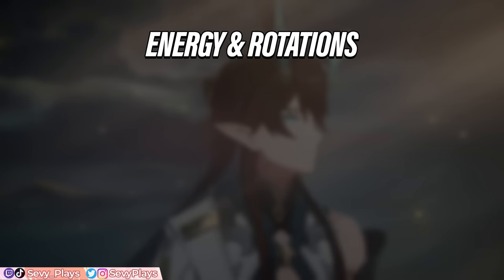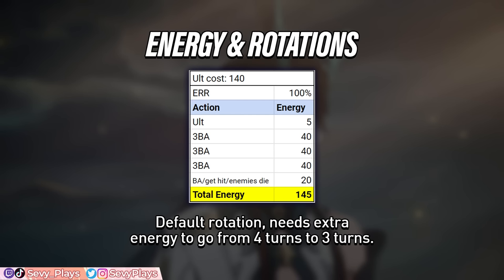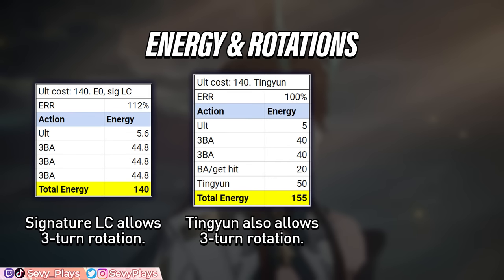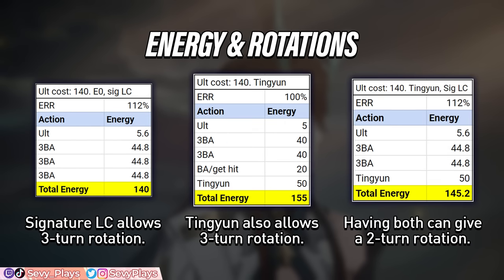Next, let's talk about charging up that costly 140 energy ult. Knowing how to charge it as efficiently as possible can help you keep track of how often you can expect to get Squama points. Using his enhanced basics regenerates more energy than usual, but without extra ERR or energy sources, he's short of a 3 turn ult, so either he does a 4 turn ultimate rotation or has an extra energy source like killing an enemy or getting hit. Getting his signature light cone grants exactly enough ERR to bring that down to 3 turns, but another way to guarantee a 3 turn ult is via Tingyun and her battery ult. And if you have both, you could potentially get his ult ready in 2 turns. These shorter ult rotations assume you have his level 3 attacks each turn though, so it could take longer if you're alternating.